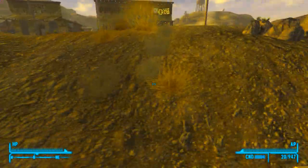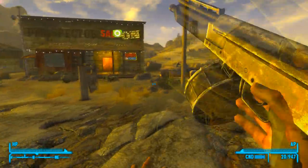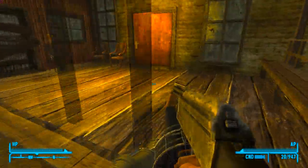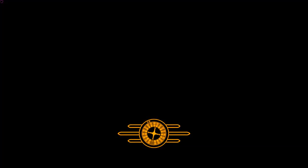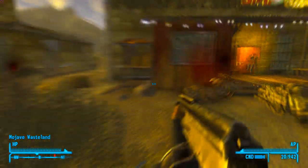Make sure when you use this gun you're stocked up on 12 gauge rounds, whether you got to find them, buy them, or use console commands — just make sure you have them. And I just blew Easy Pete apart. Let's go inside. Okay, that'll do it for this gun.